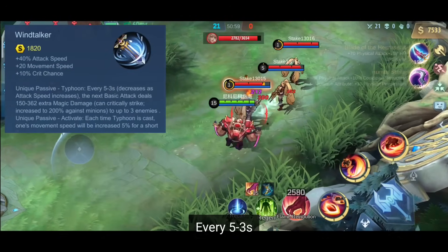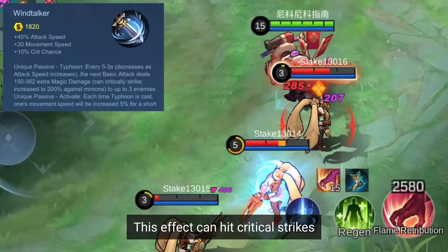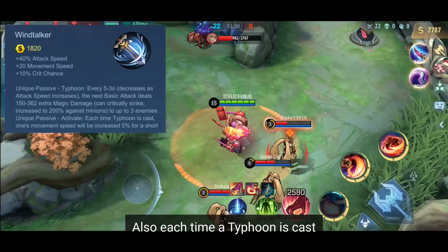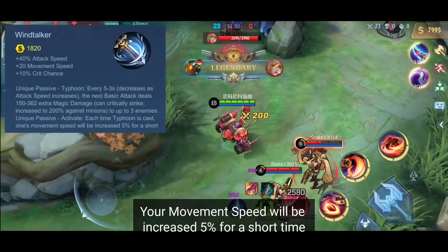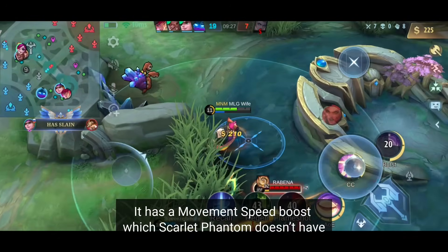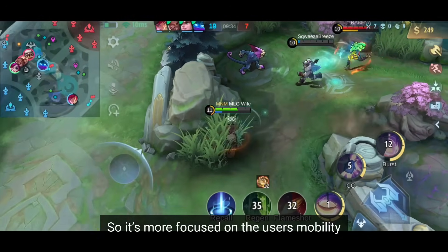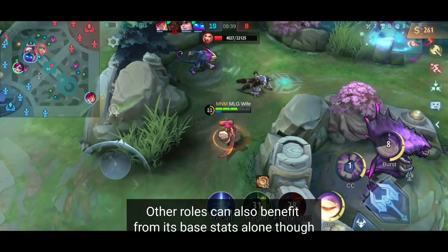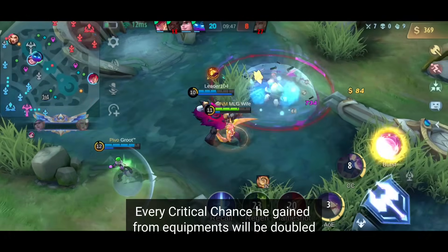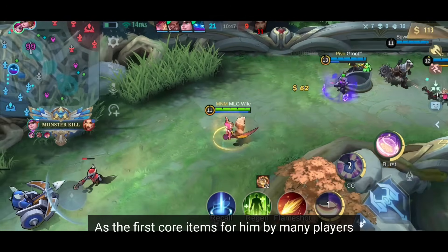Item number 8 is Windtalker. Every 5 to 3 seconds, the next basic attack deals 150 to 362 magic damage to up to 3 enemies. This effect can hit critical strikes and deals 200% damage against minions. The cooldown decreases when your attack speed increases. Each time a typhoon is cast, your movement speed is increased by 5% briefly. This item is usually built together with Scarlet Phantom since the same heroes benefit from it. It has a movement speed boost but gives lower critical chance and no extra physical attack. Notably, Ling's revamp passive doubles every critical chance from equipment, so Windtalker gives him 20% critical chance for a cheap price, making it his first core item.